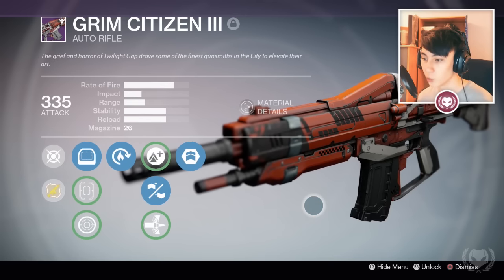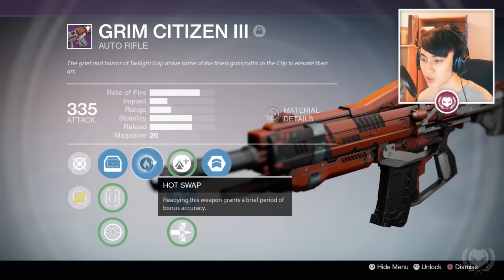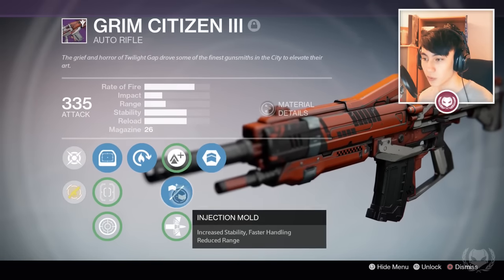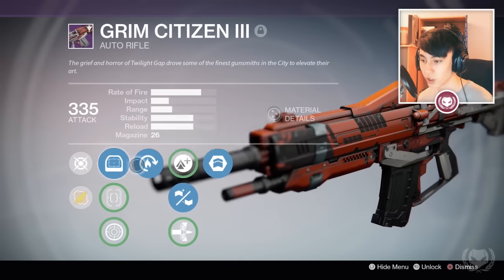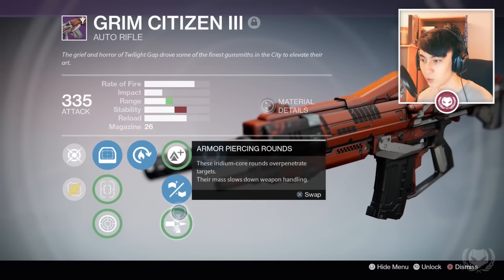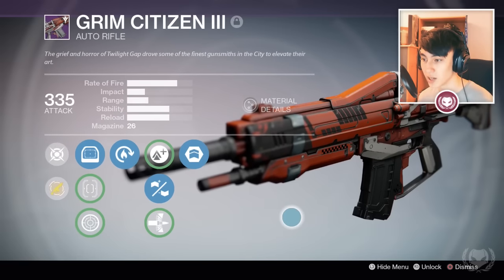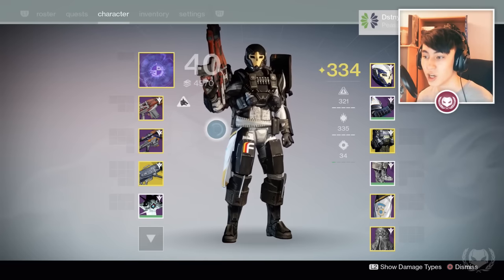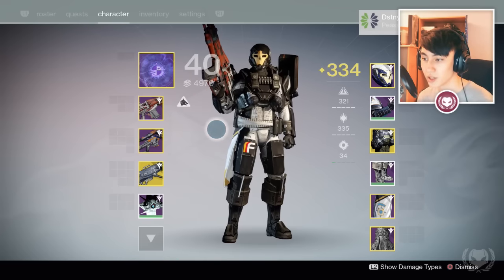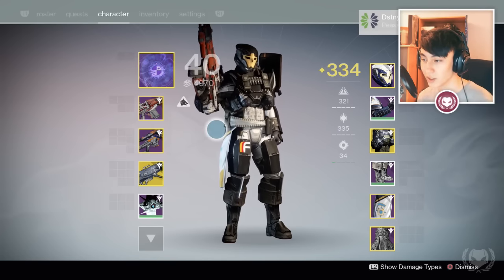This is a crucible weapon, which means you have a chance of getting it from crucible packages. Mine has Hot Swap, Army of One, and Injection Mold, so not that great of a roll at all. It could do with something like Rangefinder or anything that increases stability, but this is all I've got for now, so I'm going to take it into Rumble and see how it does. I did do a few test games beforehand just to warm up, and it didn't do too great, so I'm hoping we do better in this video.